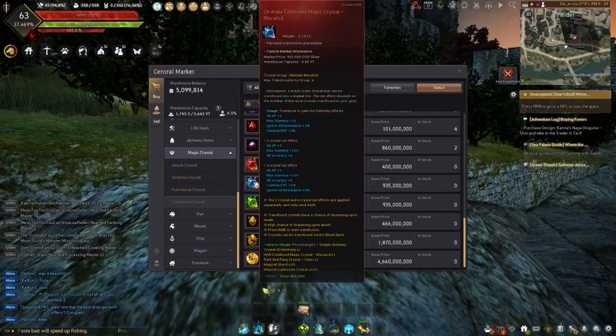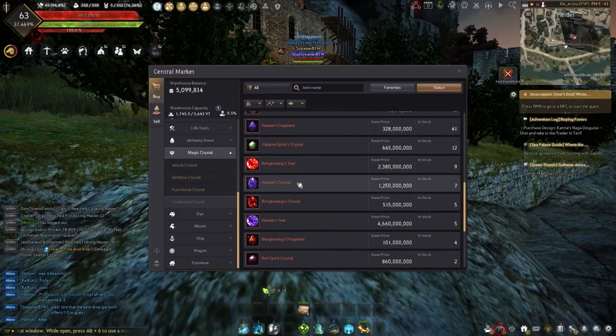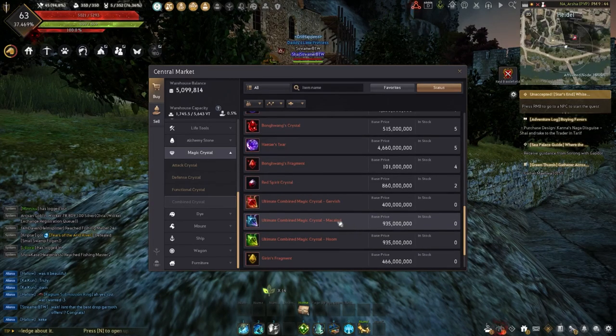These crystals have their own separate effect — the usable effect — as you can see at the very top of the list. Then there's the two-set effect and the four-set effect. The two-set and four-set effects stack on top of the original effect. Therefore, if you add four of these crystals, you would gain four of the original effect, two of the two-set effects, and one of the four-set effects. I also brought in many of these crystals, including Wang Wang's tier and lower grade versions, Great Taste tier and lower versions, Kirin's tier and lower versions, and of course the ultimate versions of all the Garavish, Makalad, and Hoon sets. These are going to be the most expensive crystals, but the best ones you can run.